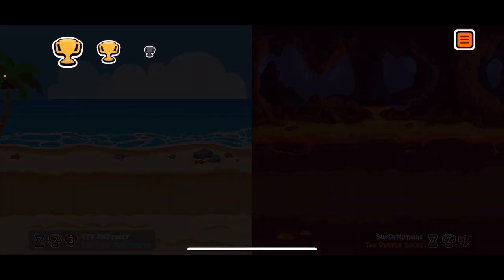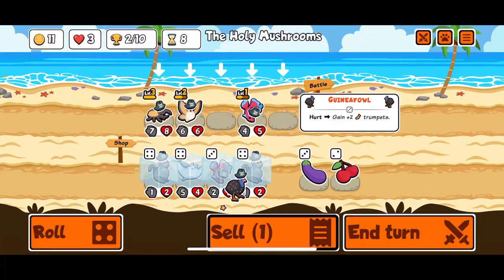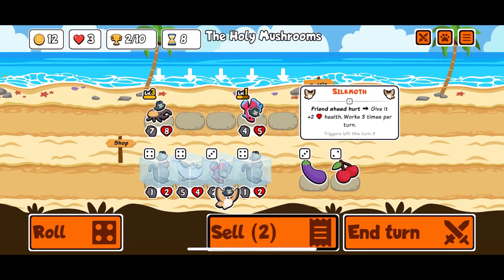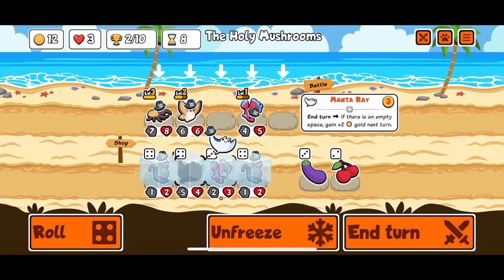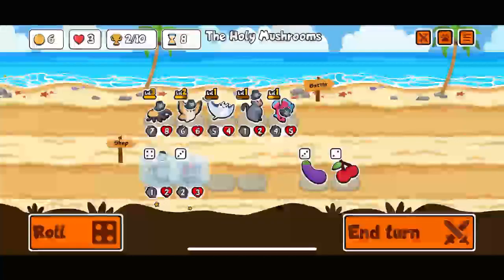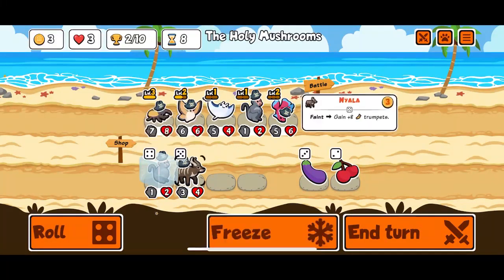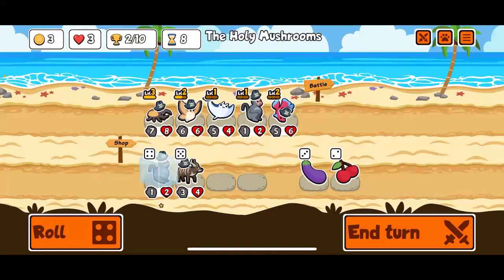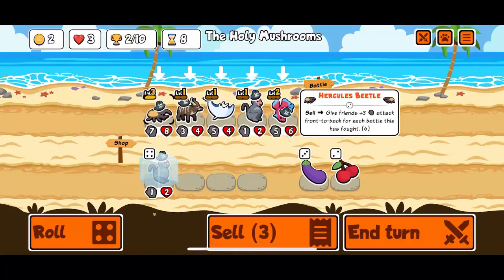Now we draw. Okay so we're gonna sell you, you. We can keep the silk moth. We'll do you and you, we'll level up you. Do we get rid of the silk moth for the nyala first? Maybe we do. So we'll get rid of the silk moth, we'll buy the nyala, and now if I'm understanding this correctly you give three, six, nine, twelve, fifteen, eighteen attack to everyone else.